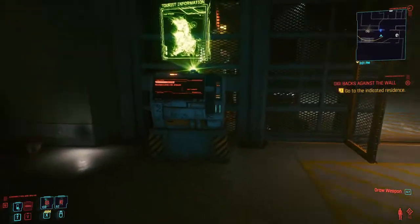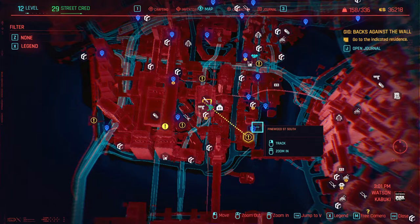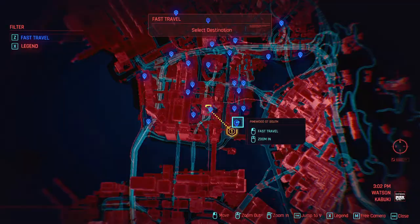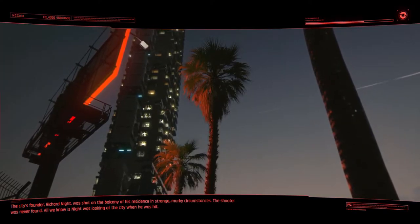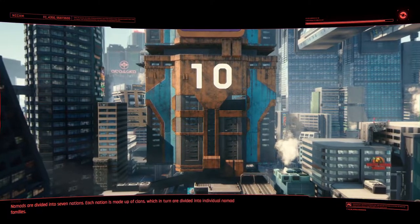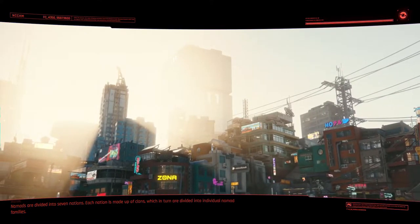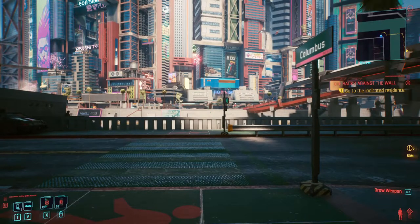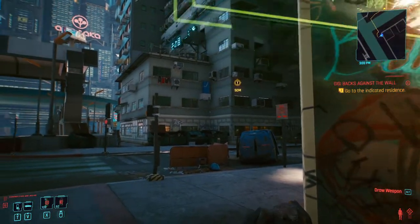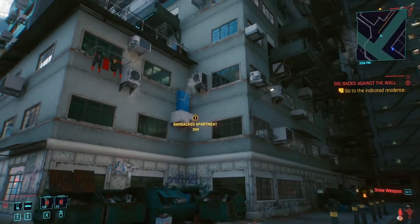The fast travel point is right here — the closest fast travel for this gig is Spinewood Street South. I can't remember if GTA has fast travel; I know GTA 3 and 4 doesn't. Anyways, it's close to the apartment. It says it's blocked — wait.